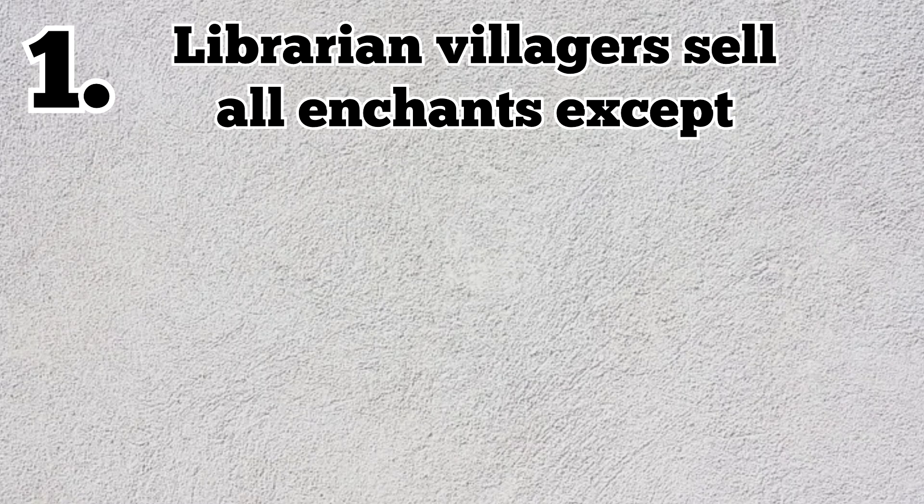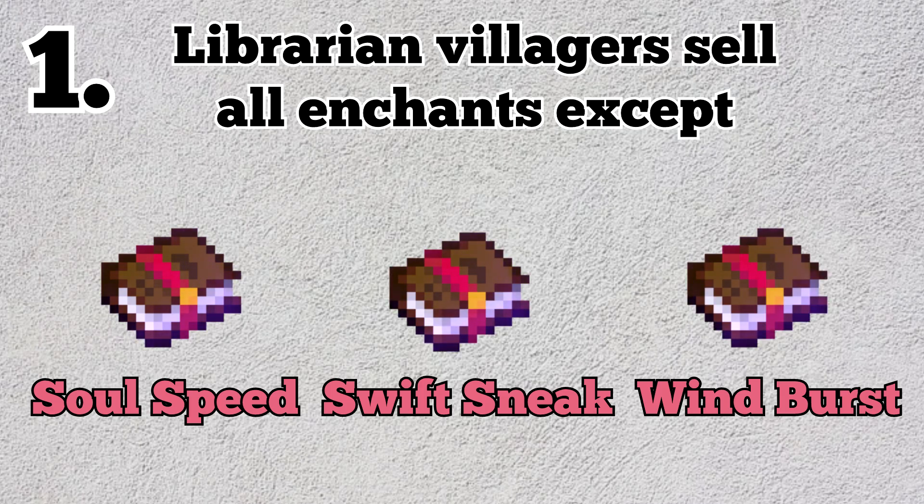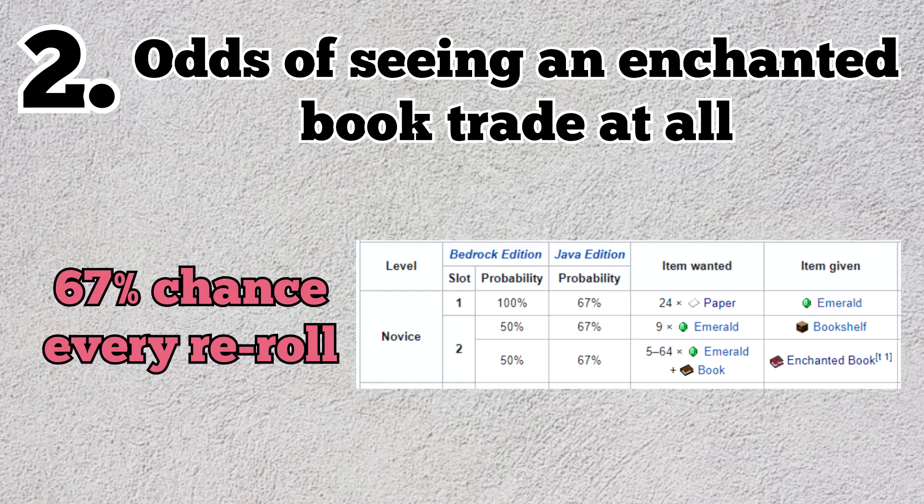First, villagers sell all enchantments in the game except Soul Speed, Swift Sneak, and Wind Burst, meaning all enchants are equally likely to appear, no matter the level or usefulness. Second, there is a 67% chance of seeing a book trade from a librarian villager every reroll. This means it's only a bit over half the time that you destroy and replace a lectern that the villager will even have the option of selling an enchanted book, regardless of which enchantment it has.